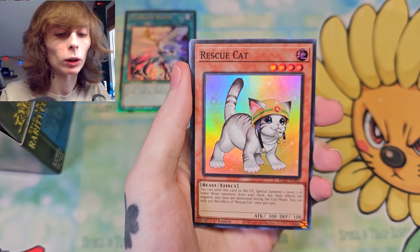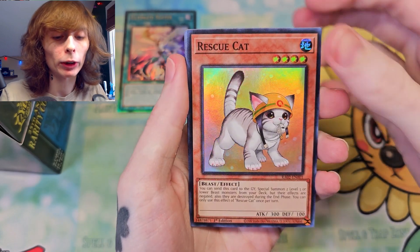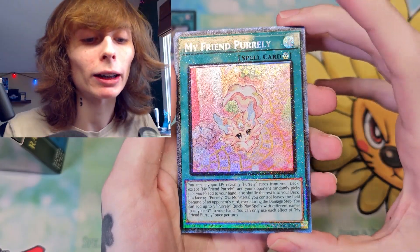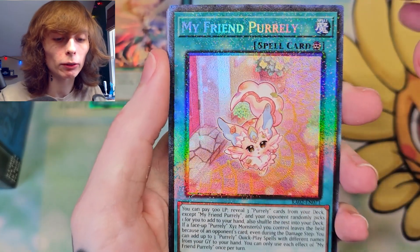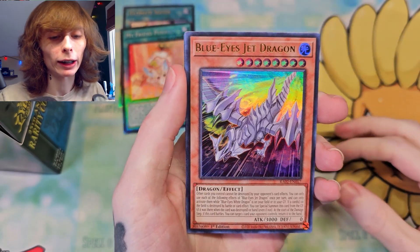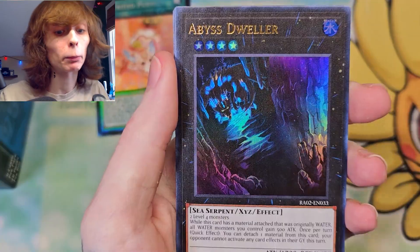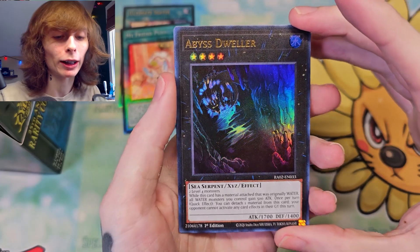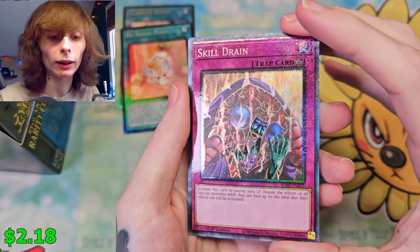Mind Control. Rescue Cat — yes! This is a card I really wanted to pull out of here, so I'm glad I got it. My Friend Pearly — that is the Prismatic Collector's Rare, I believe, because you can tell from the edges of it. Very, very nice looking. We got a Blue Eyes Jet Dragon. Did that need a reprint? I guess that needed a reprint. Abyss Dweller definitely needed a reprint — that's cool to see in here. Wow, never thought I'd actually see that card.